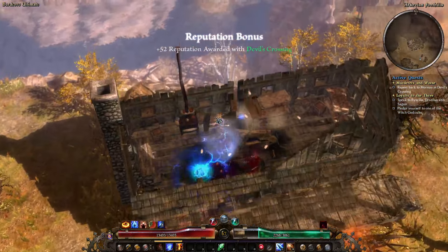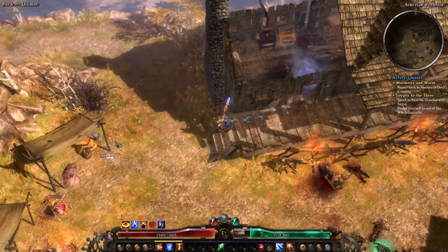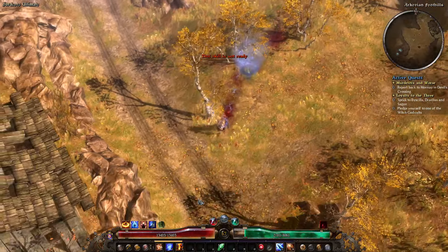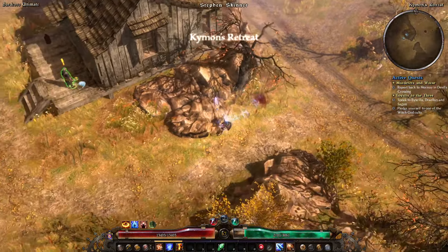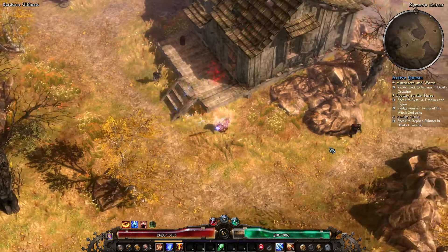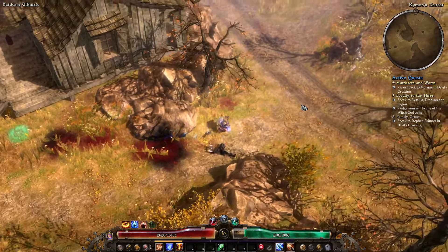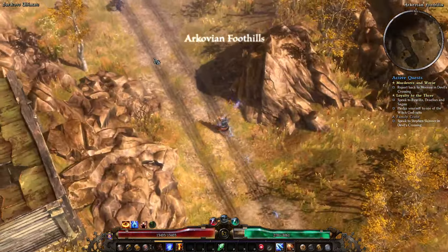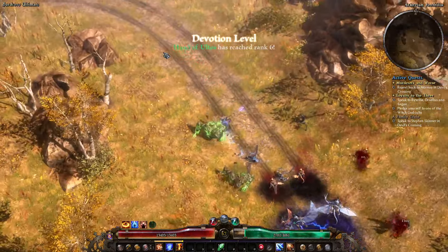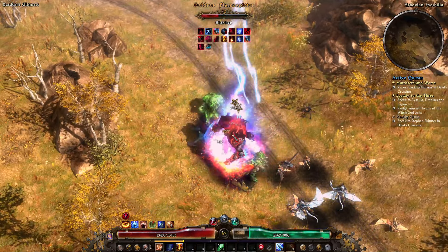Don't forget when you kill Shanks there's a nice treasure chest at the back. We may as well go rescue Stephen Skinner's family — he wants to burn the house down with everybody in it, that's not okay. Send him back to town. You can just put your mouse on the second bottom option and spam click and you will complete the quest correctly.